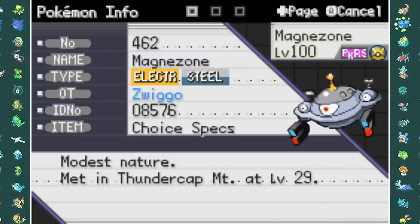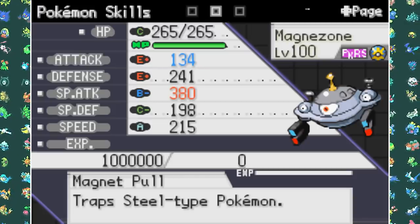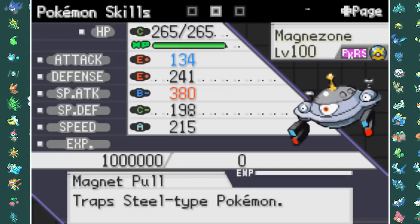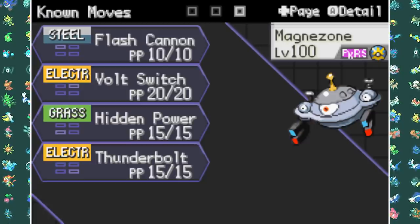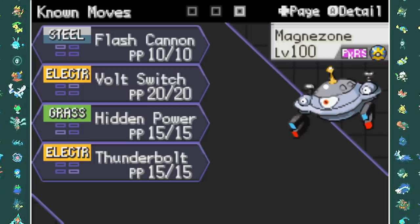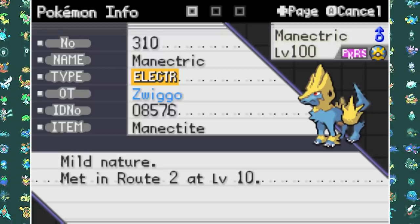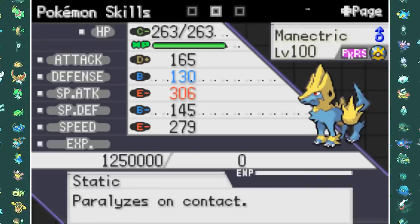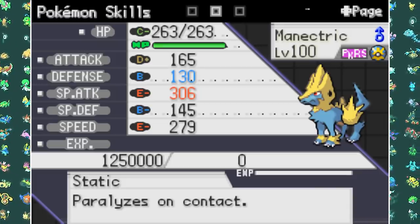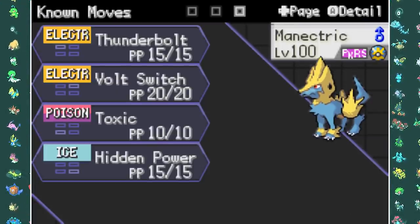The next Pokemon is Magnezone, my Special Attacking Sweeper. I'm running Choice Specs on him to boost Special Attack moves even more, with Max Special Attack and Max Speed. His moveset is Flash Cannon, Volt Switch, Thunderbolt, and Hidden Power Grass - very useful against the Ground type Elite Four member. As my Mega I went with Mega Manectric, running Max Special Attack and Max Speed with Thunderbolt, Volt Switch, Toxic, and Hidden Power Ice.